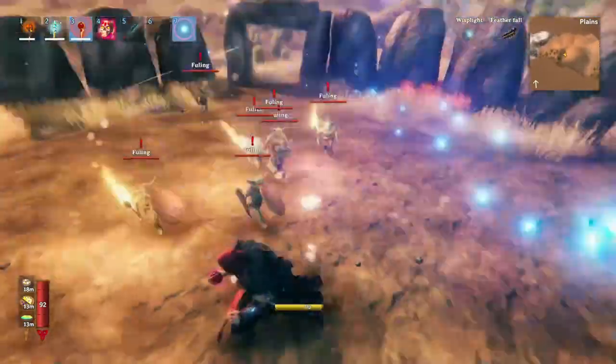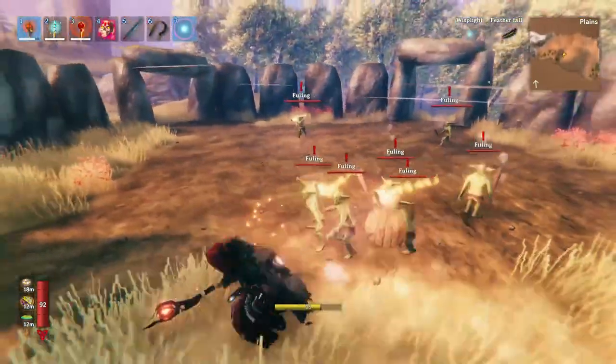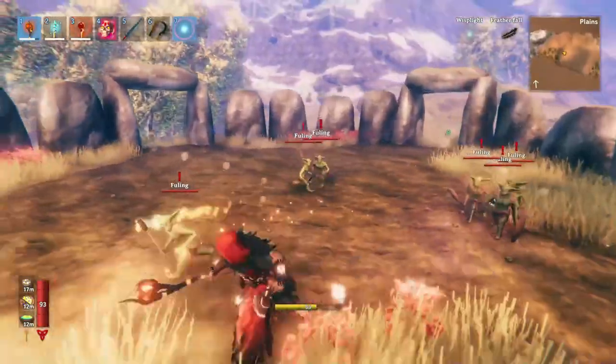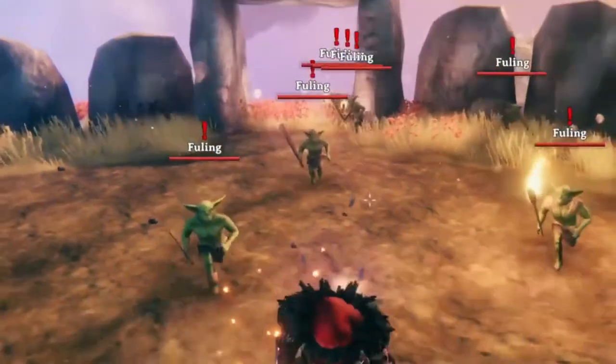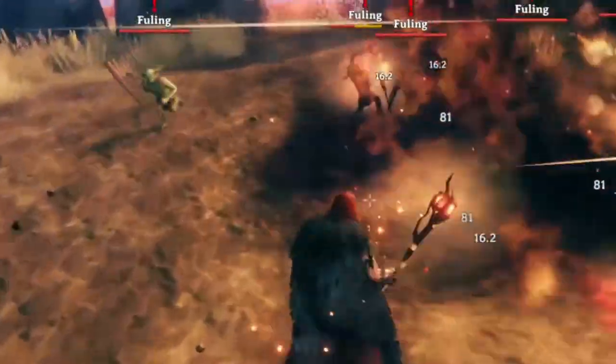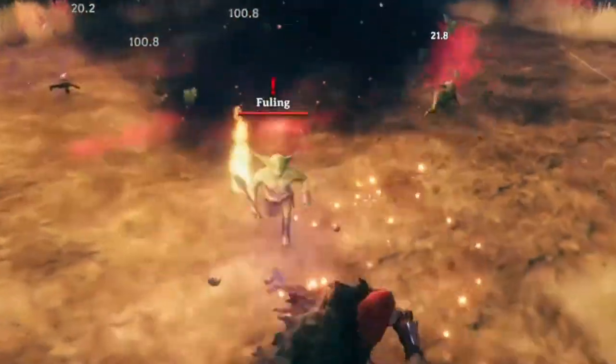Because as you can see now, if they land a hit on me I'm in trouble. But because the Staff of Embers is supremely good at group combat, they'll just run and all catch on fire, and that'll be that.